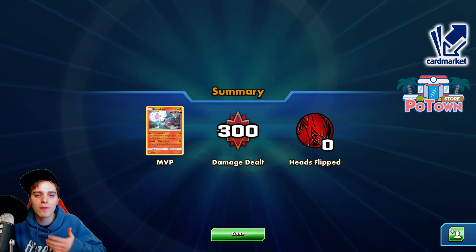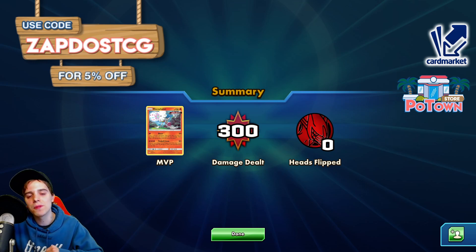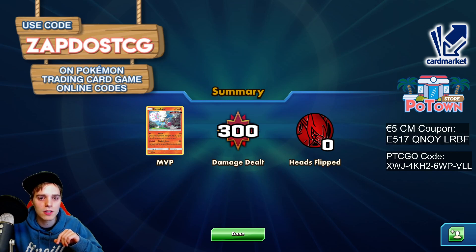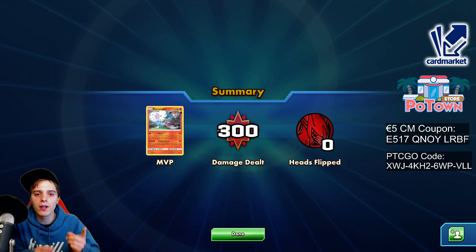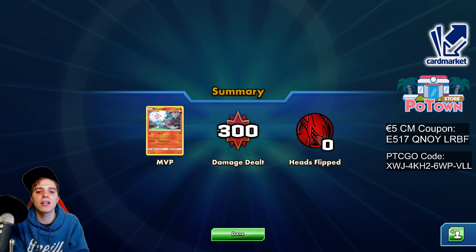Go check out our sponsors — PotownStore.com. If you're looking for anything TCGO related, maybe you're looking for Eternatus codes, Mew Mew codes, Speakaround codes, League Battle decks — whatever you need, you can use the coupon code ZAPDOESTCG for 5% off your next order. Also there's a PTCGO code card on the screen right now. Check out our other sponsor cardmarket.com — if you're a European player, there's a 5 euro coupon code on screen right now. Cardmarket is for European players so you can buy and sell cards to people all across Europe. Have yourself a fantastic rest of your day — see you guys tomorrow. Peace!